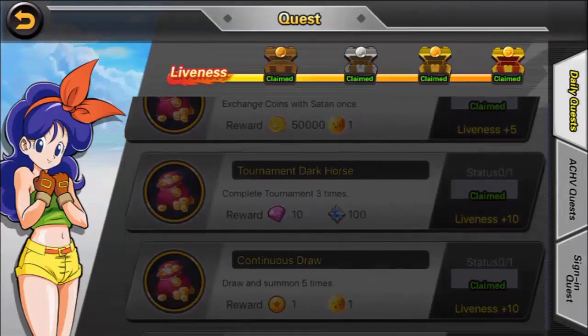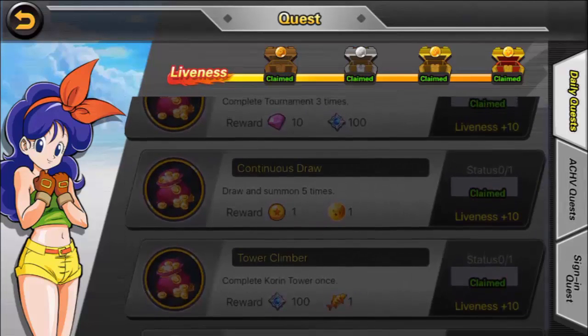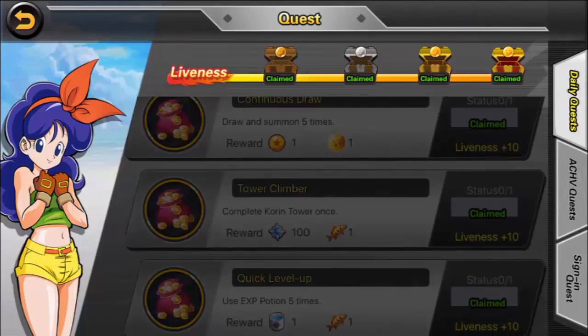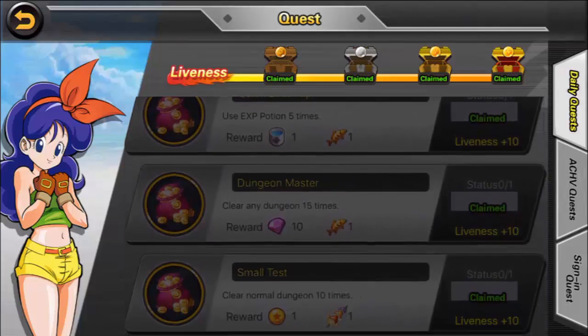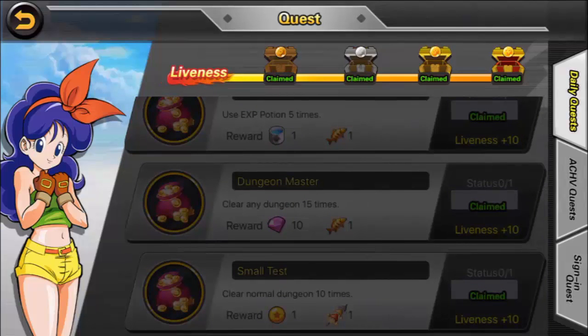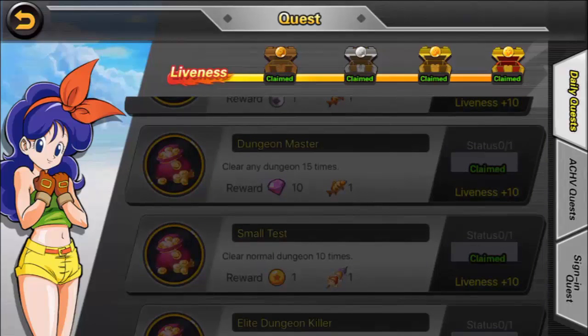The first thing I'm going to talk about is quests. There are two different types of quests: the first one is daily quests and the second is achievement quests. Daily quests give you rewards for completing certain tasks and you get 24 hours to do this before the server restarts. The main thing about these quests is that you need to complete them all and it's really not that hard to do.